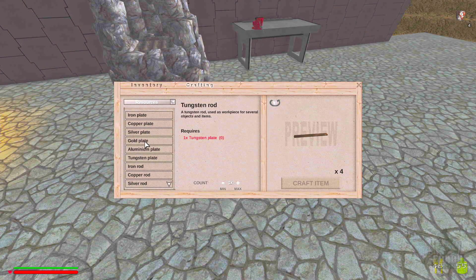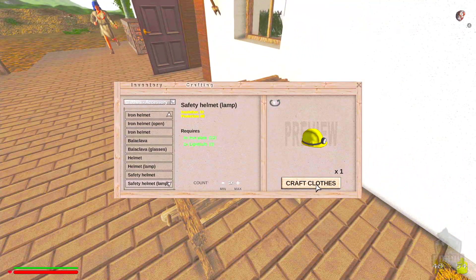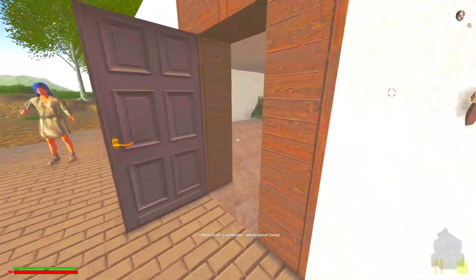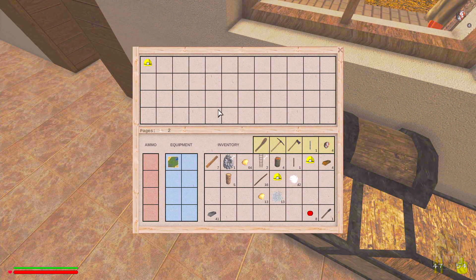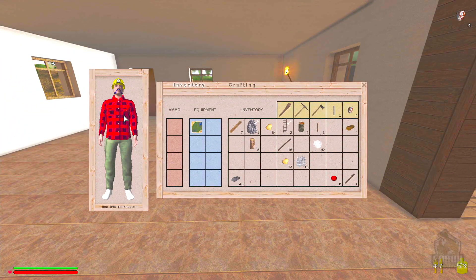Making iron plates — one through twelve. Now we can make all the helmets. I've got a helmet for you guys with a light so you'll be able to go mining and see.